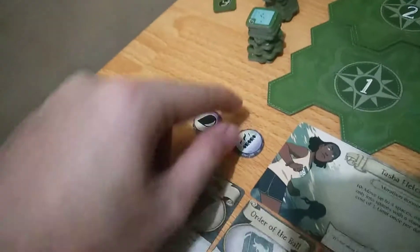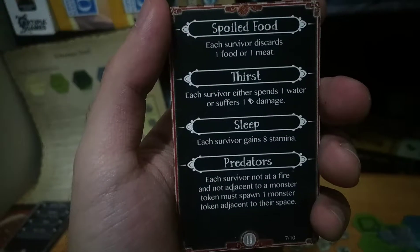Each survivor discards one food or one meat — no, that's a waste of meat. Then thirst: luckily we have water, so we discard and spend one water to drink.